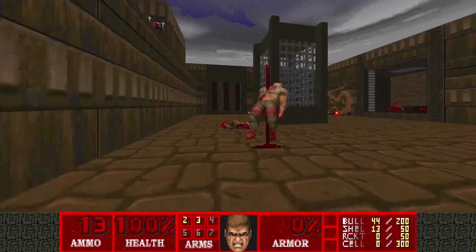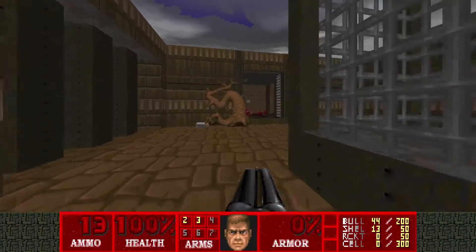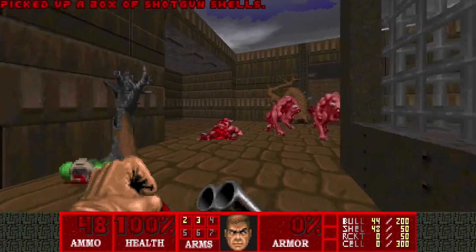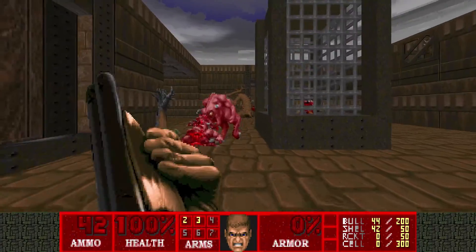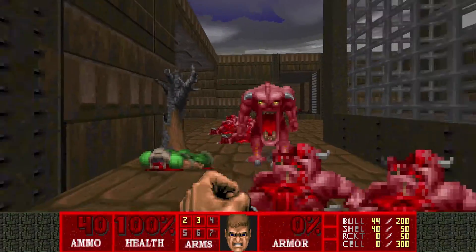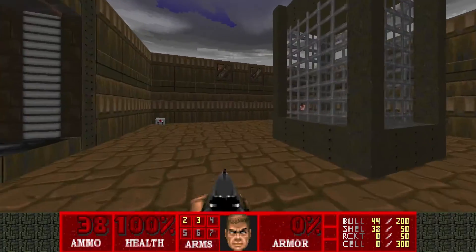Interesting — usually chaingunners shoot me immediately, but not this time. So if you grab the ammo, the bars open up, which releases the demons. But with the SSG it shouldn't be a problem.